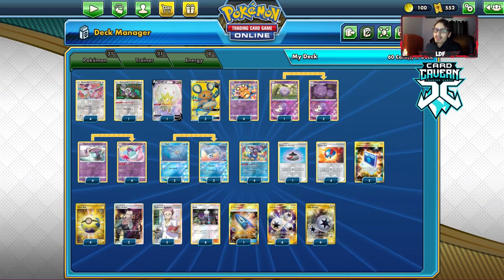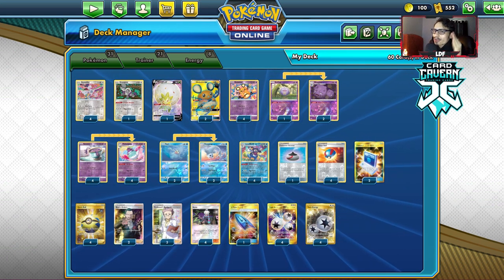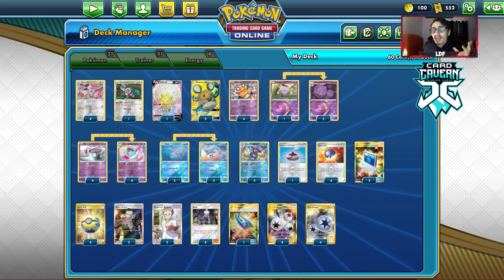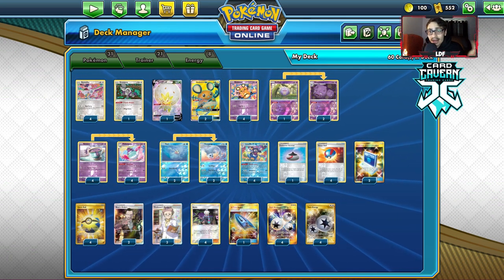I will say this deck is really good against Blacephalon, but it's probably just a little scared of ADP. This deck might not be able to beat ADP — that was the one thing I was scared of. If I play this deck, I'm probably going to lose all my ADP matchups. Luckily, I didn't play against a single ADP deck throughout the entire tournament, which is kind of surprising.